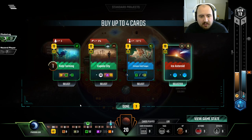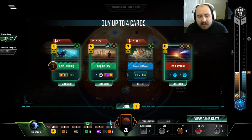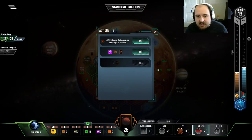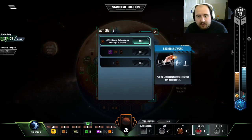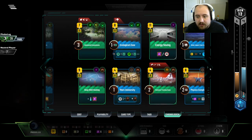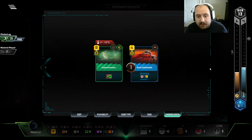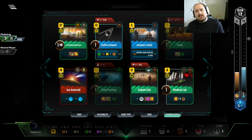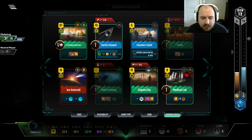Ice Asteroid — that's what I'm talking about. Kelp Farming. Cupola. I already have so many things to play, and you just keep shoving amazing cards at me. That's not a good one — I mean, it's a space event, don't get me wrong. Rover Construction. I didn't even play Electro Catapult last time! I guess I get to use it three times, so I still get $21 from it.